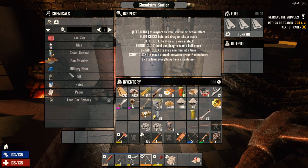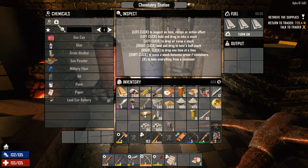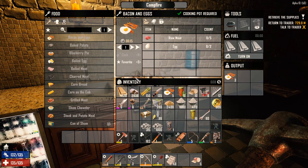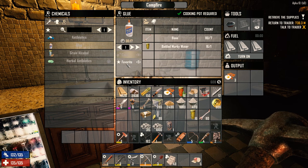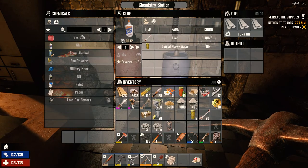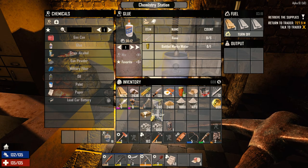Somebody mentioned that making glue in the chemistry station was cheaper. I originally thought it was just faster, but I'm completely wrong. It only takes five bones and one bottle of murky water for 12 seconds to make one glue in the chem station, but if I do it in the forge it's seven bones and one for 17 seconds. So it is faster AND cheaper to do it in the chem station. Thank you for letting me know that. I'm taking some glass jars to the trader to get more murky water.